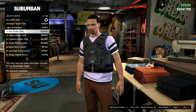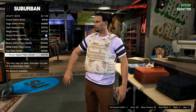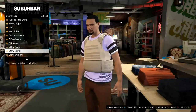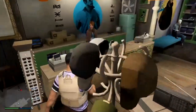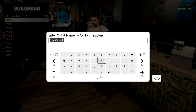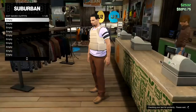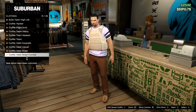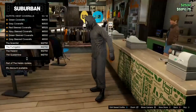Once you've chosen your t-shirt, go down to utility vests. Keep scrolling down through the utility vests until you see the chest late carrier — this one right here — and put that on. Once you have put that on, save the outfit. Then go straight to heist coveralls and choose the fumigator.